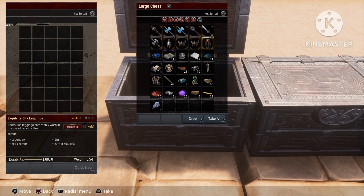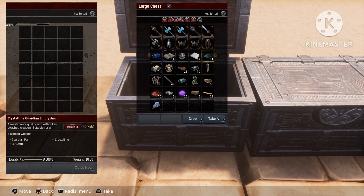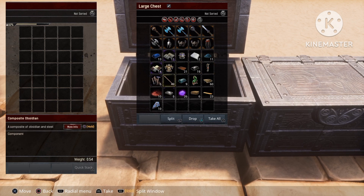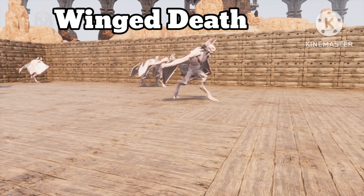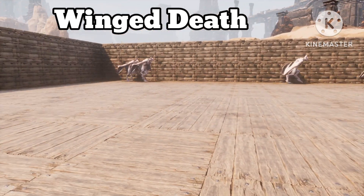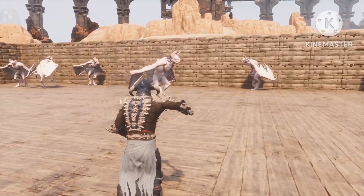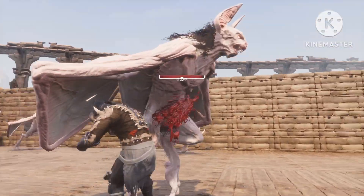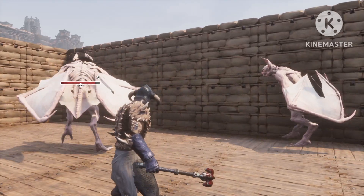We also have some other armors — let me scroll through them quickly for you guys — some star metal and some padding, and some more random resources. The last boss is the Winged Death, and this is the only one that drops the pike that lets you breathe underwater.